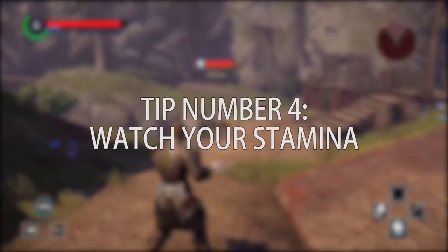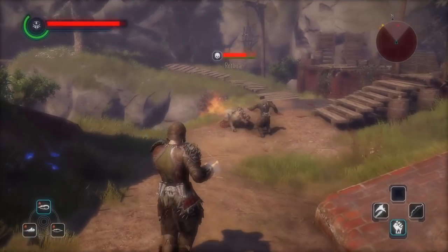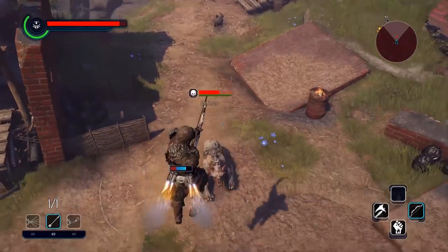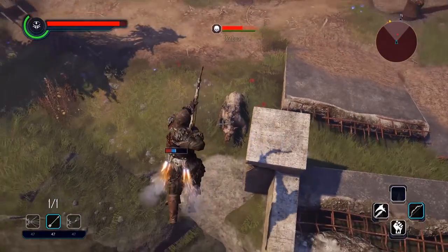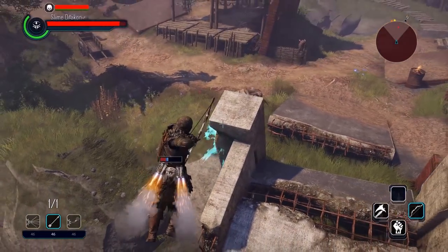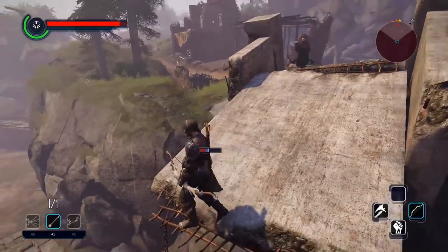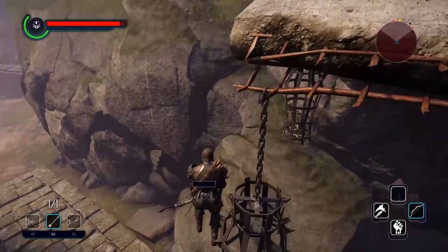Number 4: Watch your stamina. On the first few levels, if you try to use your special attack you're basically going to need all of your stamina just to pull it off. You can use it at the beginning of a fight, but after that a good tactic is to get a few hits in and stand back to regain stamina. Using the jetpack in those situations can be smart — just remember you're not unreachable in the air and most enemies have some kind of ranged attack.